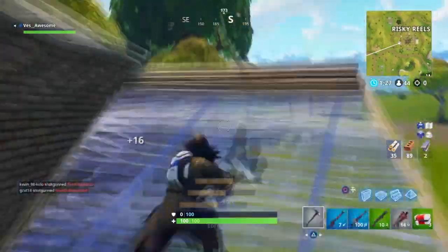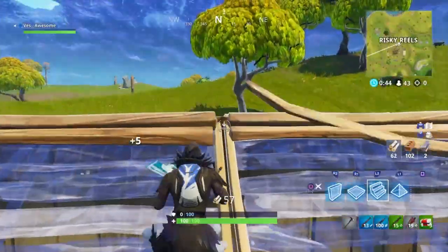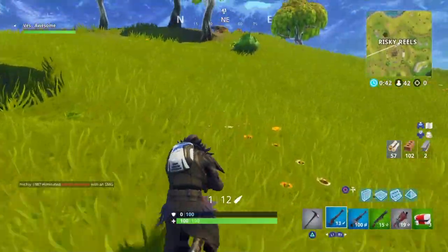For the roof chest, all you have to do is go where I'm going, break the top of the roof, and it should be right there on the roof. The final chest location I want to show you is right at the top of Risky Reels at this little truck.